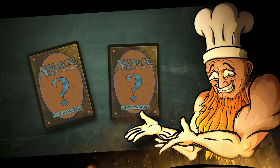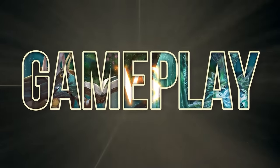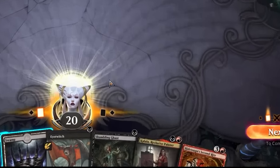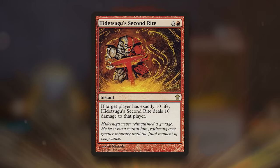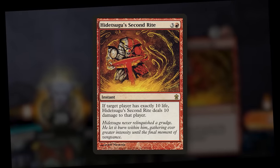I could just show you the cards and explain it, but that would be a bit boring. On the play with a pretty decent hand, so that's a keep. What is this? Hidetsugu's Second Rite — 4 mana instant: if target player has exactly 10 life, this deals 10 damage to them. Yeah, that's a pretty weird card from back in 2005. But is this part of the combo? Probably.